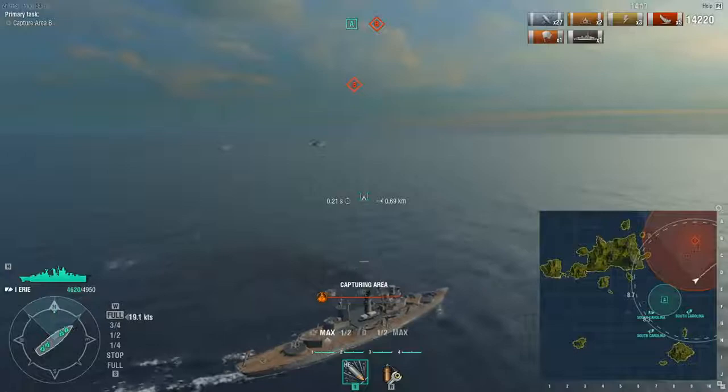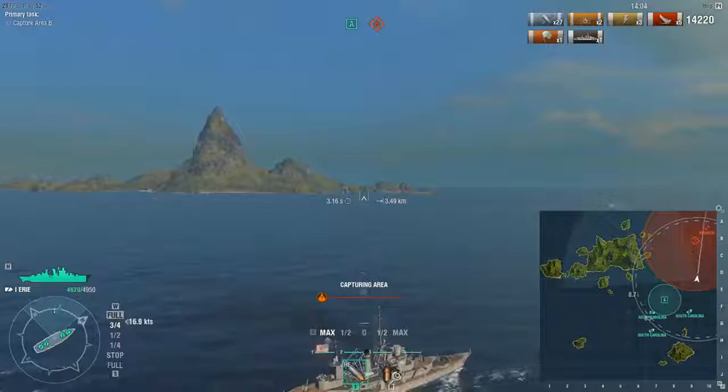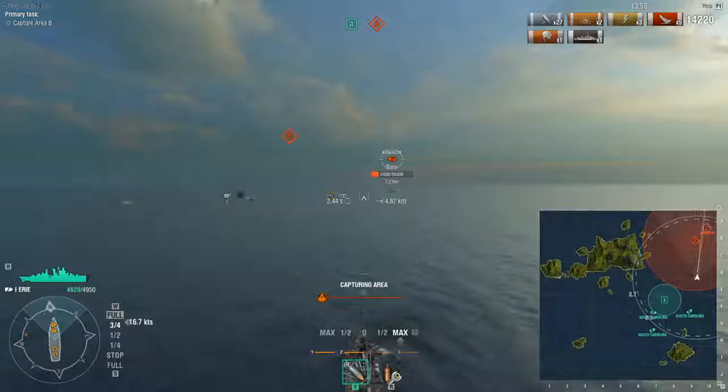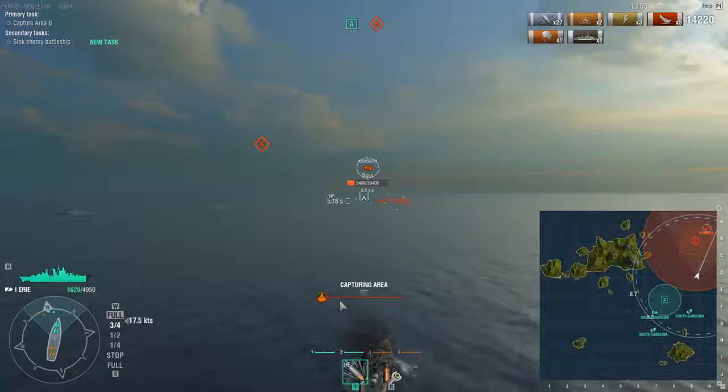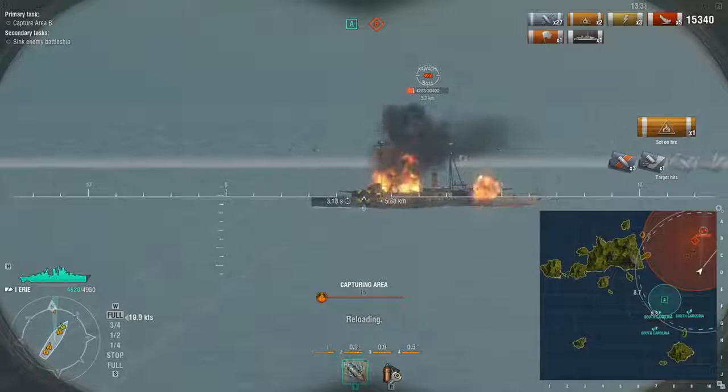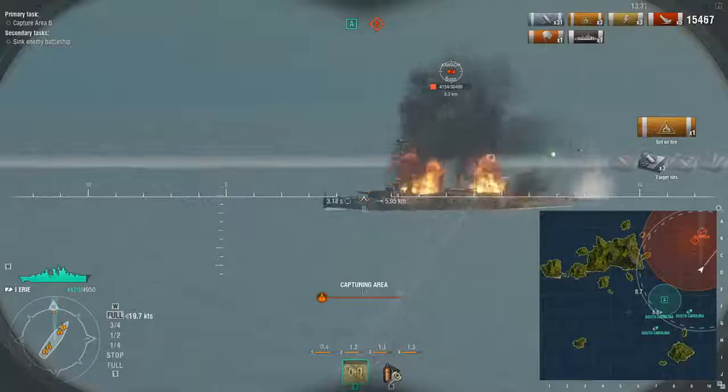As you can see, I'm supposed to be capturing area B, but even though I'm in area B, I'm not capturing it because there's another ship in the area. You have a nice little progress bar down here. When you see that you have an injured capture zone and capture is progressing and then stops, that means one of the enemy red ships just got in and is blocking your capture.